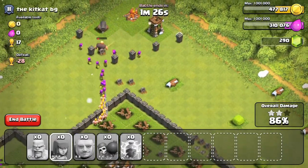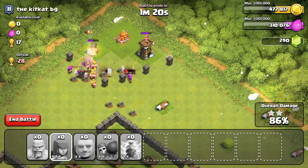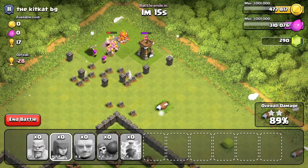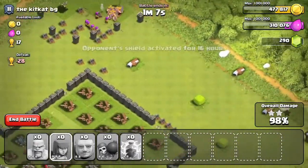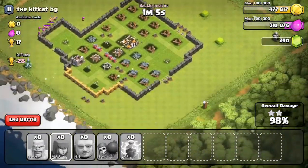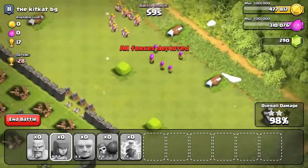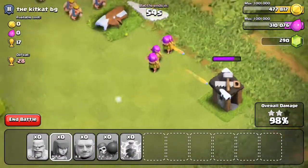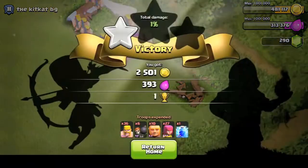I thought I was going to lose to just these puny little cannon and archer tower. Because my giants got destroyed because of that bomb, and then they went for the army camp instead of the archer tower. But I took them out, and then I had to go for that one little builder hut in the middle. I don't really know how the map works out because it's kind of like a diamond shape but it's a rectangle. That's how it worked out — perfect win.